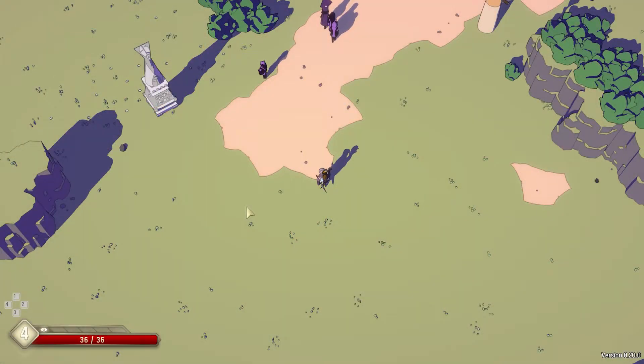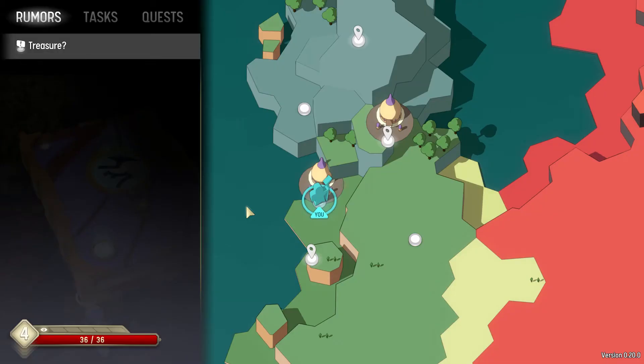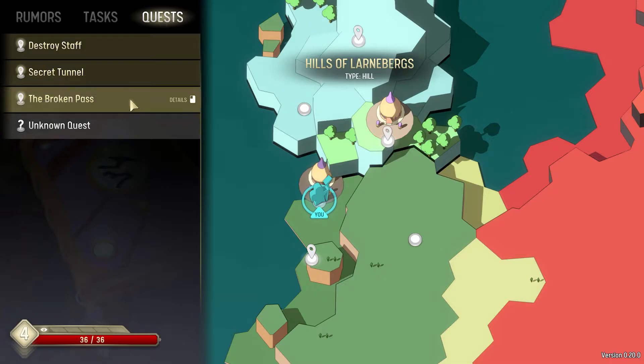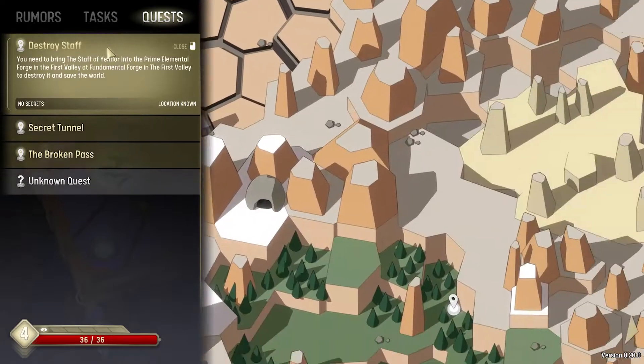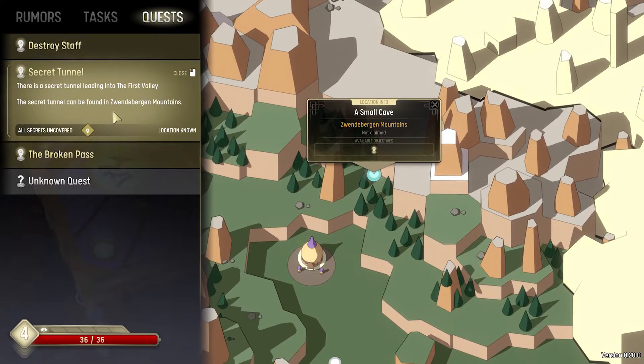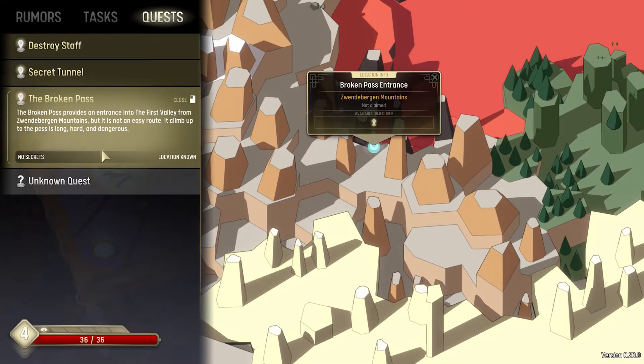All information is collected on your map, so if you press M at any point you can go to the map screen. In the map screen there are a number of tabs where you collect information that you gather. You have information about the main quest, and by clicking on these things you can actually see the location the information is about.